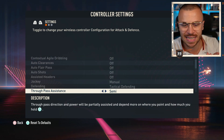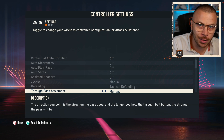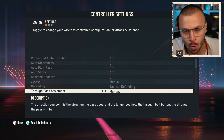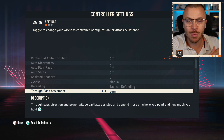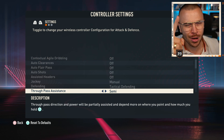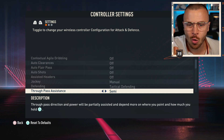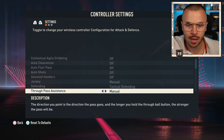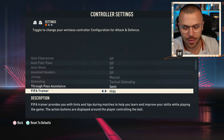Moving on to Through Pass Assistance — you've got semi and manual. If you apply manual, it's going to be more difficult to provide through passes, so I strongly advise you to use semi. It will be much easier to deliver perfect through balls to your strikers. Your opponents in FUT Champions are going to use semi, so why make your life harder with manual? Use semi.